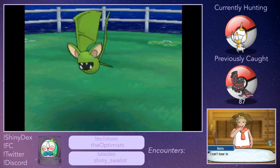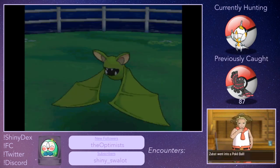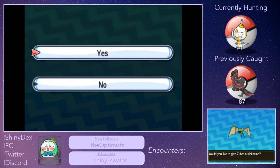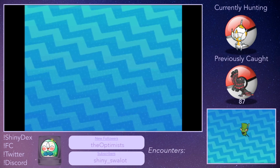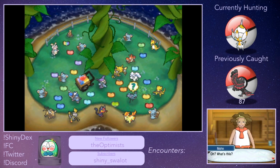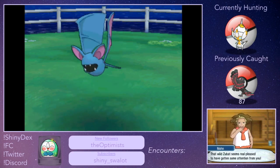Let's check out this other Zubat, go ahead and accept this — yes please. I don't have a nickname picked out for this and I don't know what to call them just yet, so I'm going to wait and I'll nickname it later. That's so cool, I can't believe we got the shiny Zubat. I'm going to check out this other Zubat while we're here — it is just a regular Zubat, so that's fine.